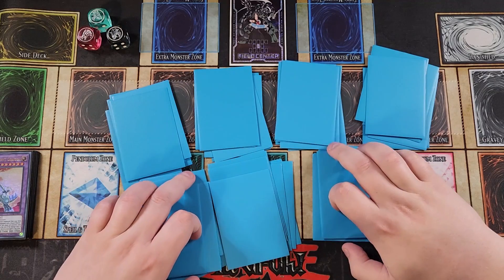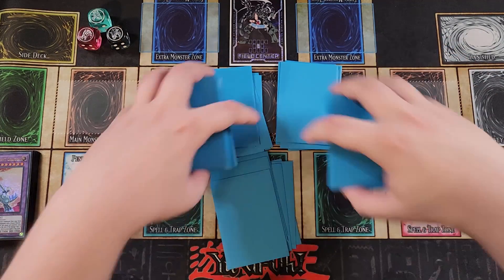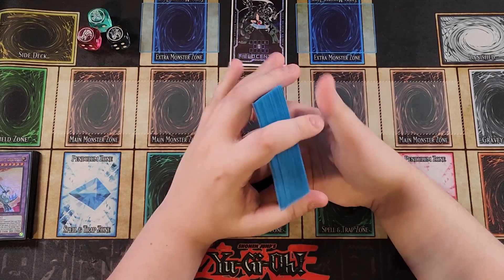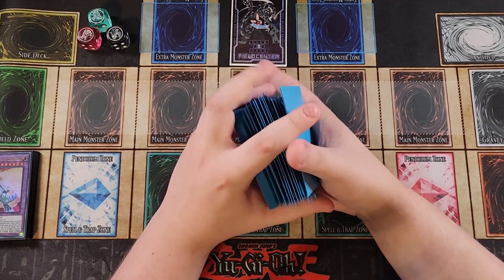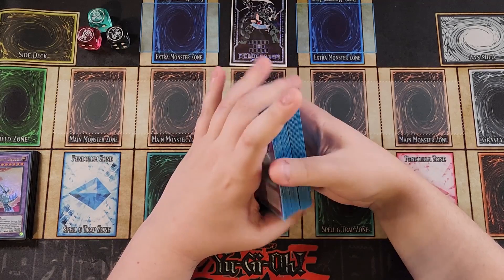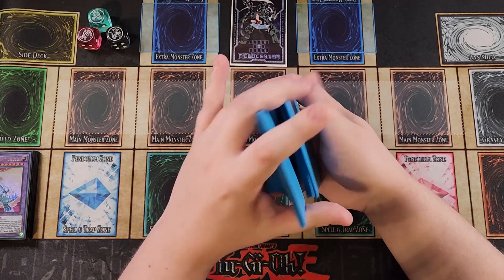You guys know it's dad rule number one — you gotta pile shuffle the deck, or you run the risk of bricking. And we don't want to brick with this deck. Because Blue-Eyes does brick a little bit, but it's still really consistent. Even if you do brick, you're going to have powerful floodgates to activate against the opponent, and we have a bunch of one-card starters in this deck. So let's shuffle it up and see what we can do for our first test hand.